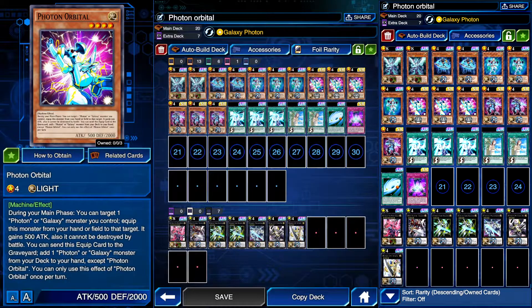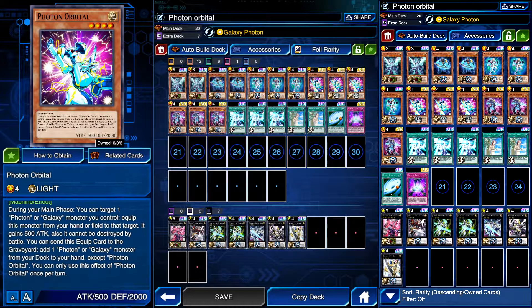You're constantly running cards that have high attack stats, so that would have been really good for the game. But instead we've got this Photon Orbital card, which is okay — it's not terrible. Basically, during your Main Phase 1, you can target one Photon or Galaxy monster you control and equip this monster from the hand or field to the target. It gains 500 ATK, and also it cannot be destroyed by battle, which is kind of nice.